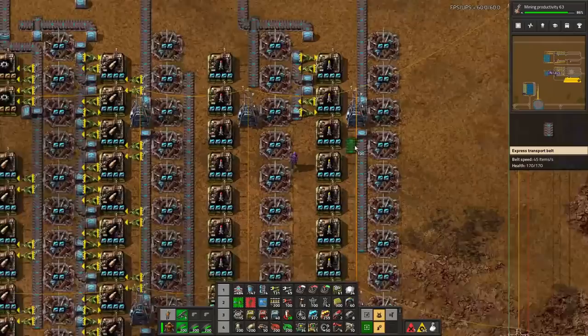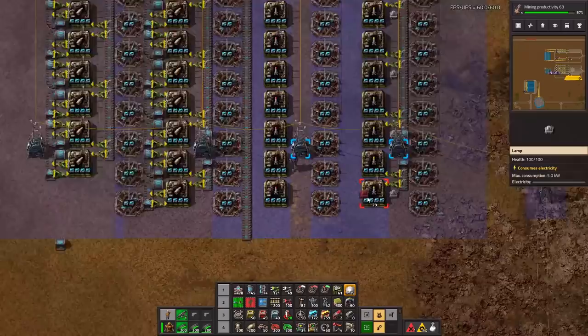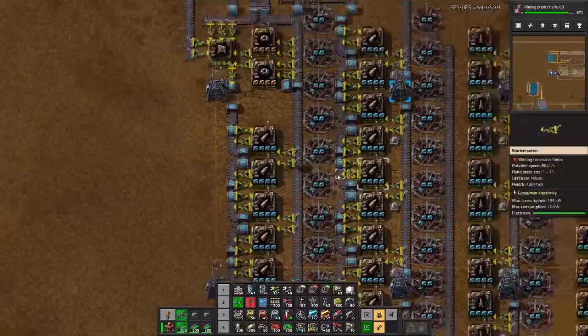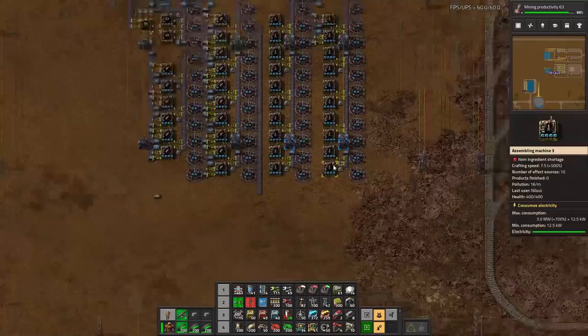And then this will just be a very simple output down to here. You know what? I'll build it on this side. Input, input, input. Let's remember to actually put some lights in here. We'll put lights everywhere. That goes into that one. And can it also go in here? It actually can. Can I do the same thing on the other side? It's going to be different but it'll still be fine. Lights, lights, lights. Good.